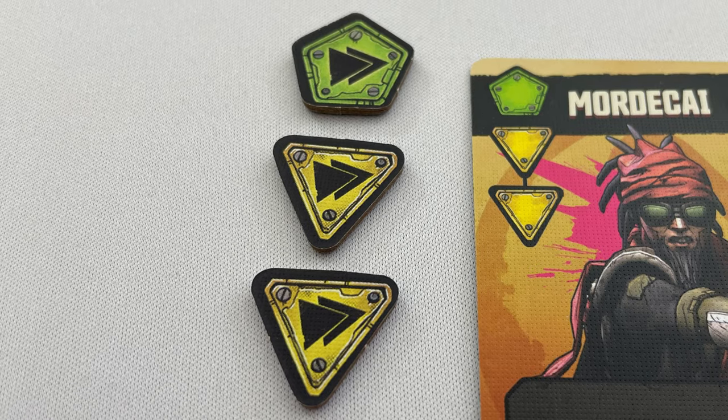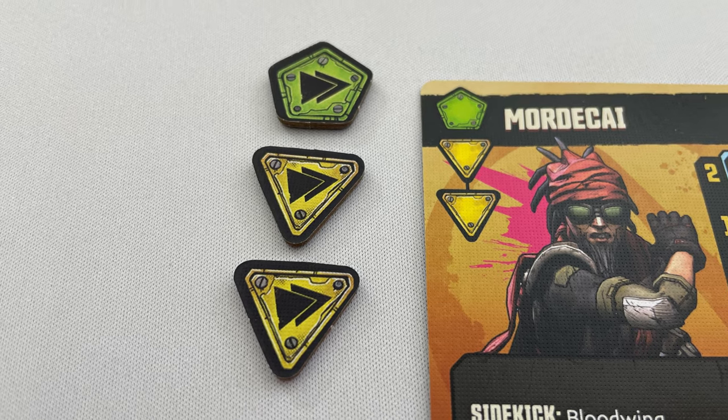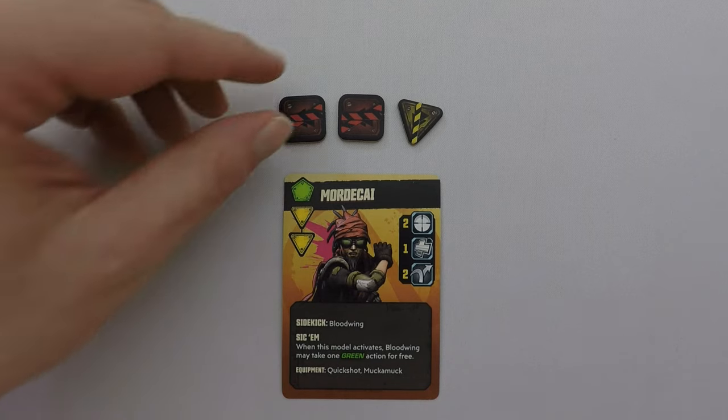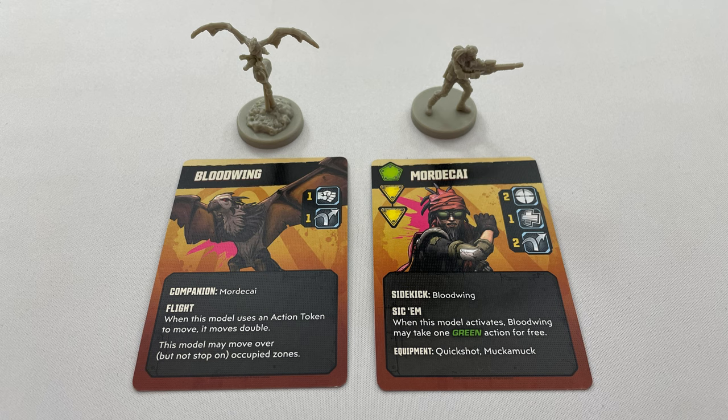If a Vault Hunter takes a wound, any Vault Hunter within range or line of sight of the attacker will be able to take a reaction — done by taking a regular attack action, interrupting the enemy turn. Each Vault Hunter can use one reaction per attack, done in the order of the players' choosing. Once complete the enemy continues their turn. If a Vault Hunter would be taken out, they have a chance to react and fight for their life; before being removed from the board they may take a reaction, and on any kill they not only stay on the board but heal all wounds and recharge all shields. If a Vault Hunter is damaged outside of combat, they replace any yellow or green action tokens with a red one and are taken out if unable to do so. When healing, change a red token back to its original colour, once per point of healing.